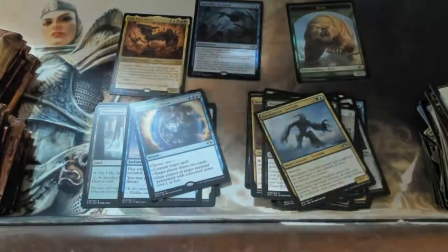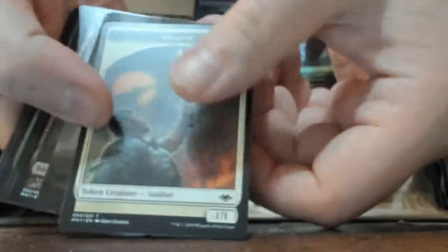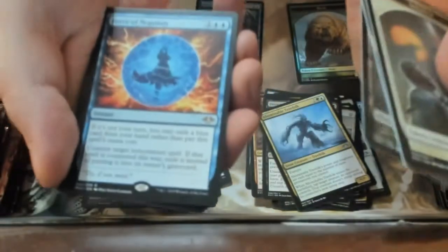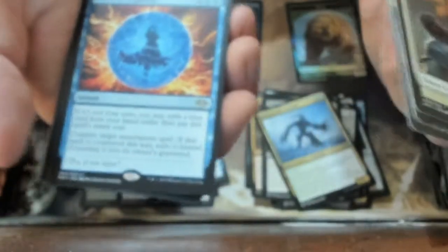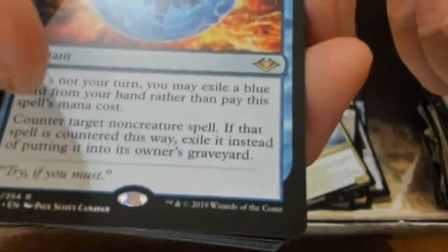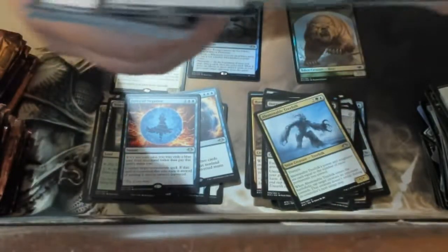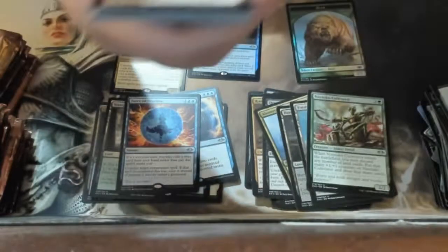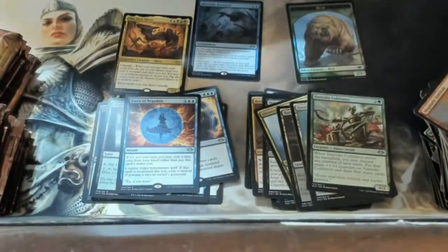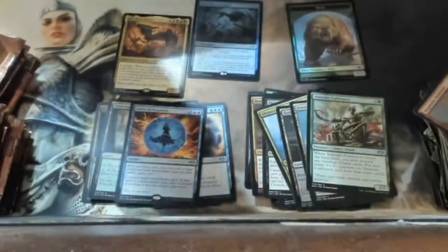We've already gotten what I wanted from this box. Oh — Force of Negation! If it's not your turn, make the other person mad — that's what the card should say. I got the Force of Negation, so we're doing alright. With my pre-release I've gotten three fetch lands.